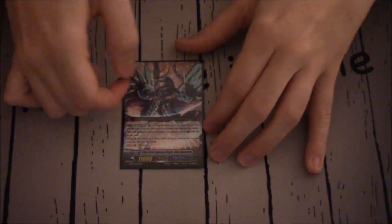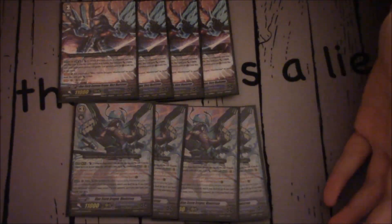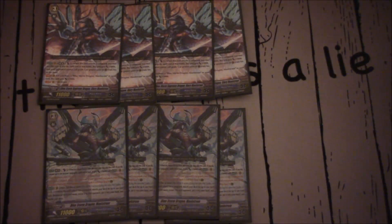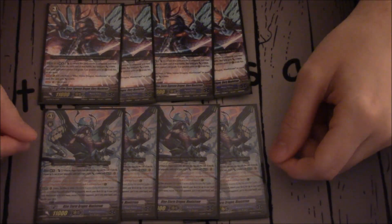So for this one, first I have my Black Tide, as I call it, Aquaforce. I'm going to go through this in the way that I generally build a deck. The first thing I do is decide upon the Grade 3s — two different Grade 3s, both at 4. Both extremely important.